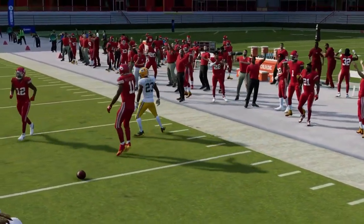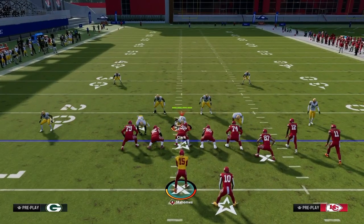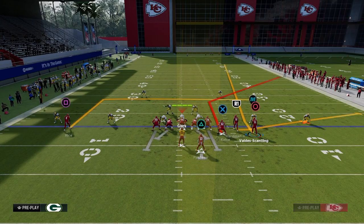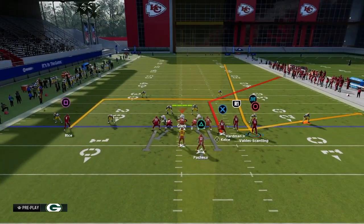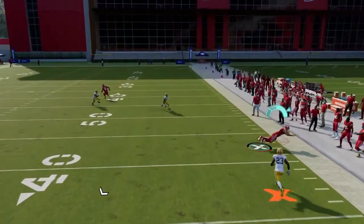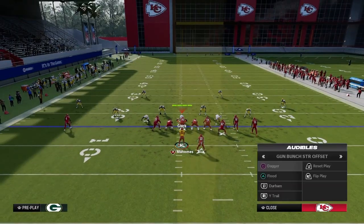The short corner can be thrown over the top of any purple cloud. Another option is a glitchy fade route out of Flood — it's angled to the outside so in a compression set you can run a flood concept. This is really good against Cover 3 cloud because the safety has to play the fade route fading outside the numbers, and you can throw the tight end underneath.